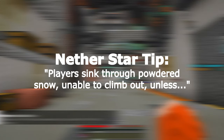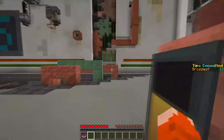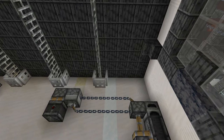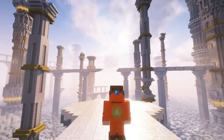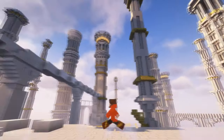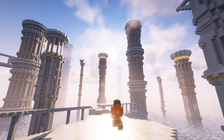Majority of entities, including players, will fall through powdered snow. However, a player wearing leather boots will not freeze nor fall through — additionally, they can climb powdered snow like a ladder. Leather boots can be found on the armor stand decorations in the back corner of the central area, on the wall with all the mechanisms. Heading over to the entrance of the wind tunnel room, you will notice above the doors is a line of powdered snow leading all the way to the roof. You can use the door to ascend into the snow and climb it until you reach the top. Once at the top, follow the bridge until the end.